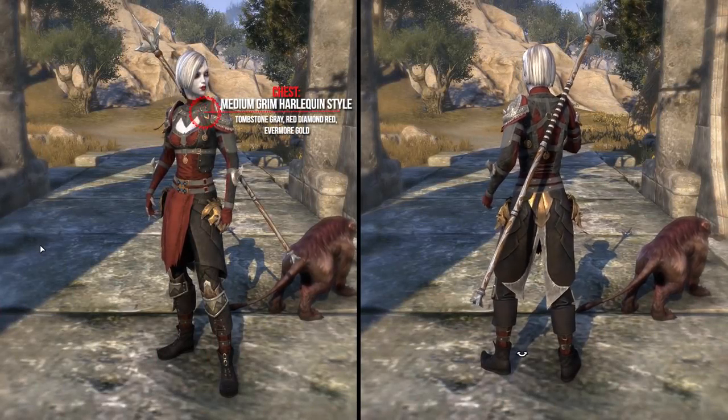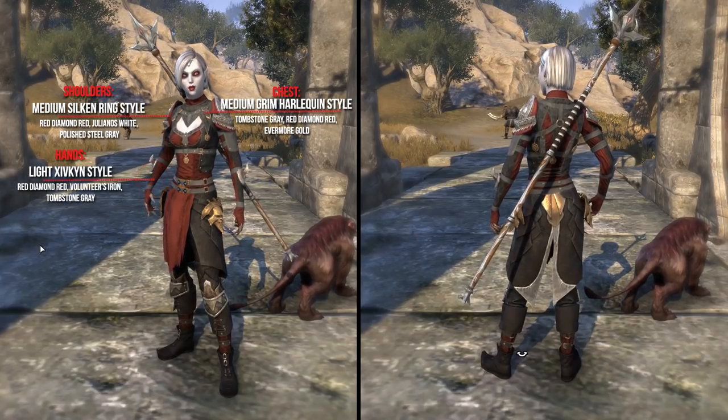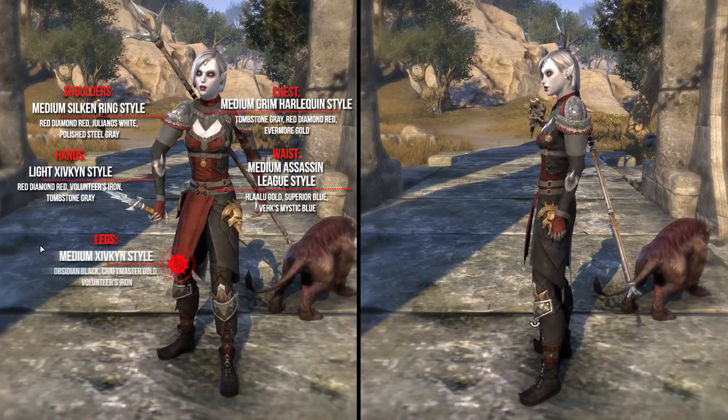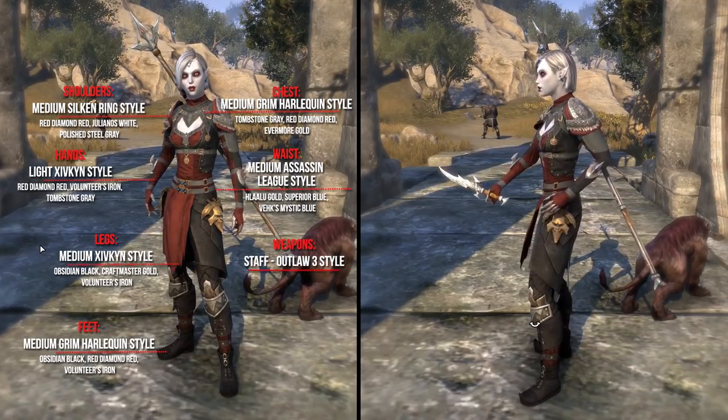He uses for the chest the Medium Grim Harlequin style, the shoulders the Stave in PvP 4 style, the hands the Light Sifkin style, the waist the Medium Assassin's League style, the legs the Medium Sifkin style, and the feet the Medium Grim Harlequin style. The helm is hidden.